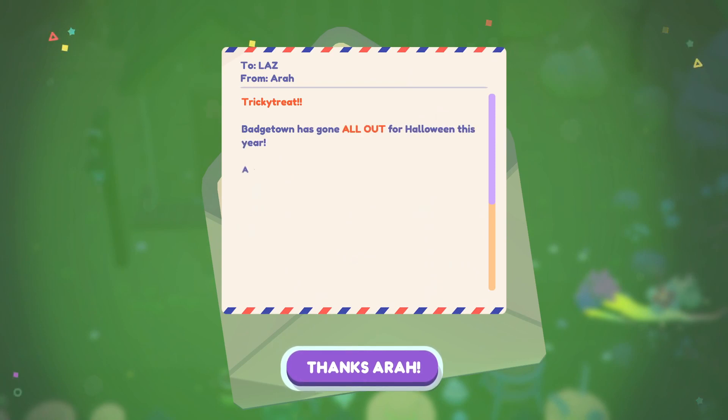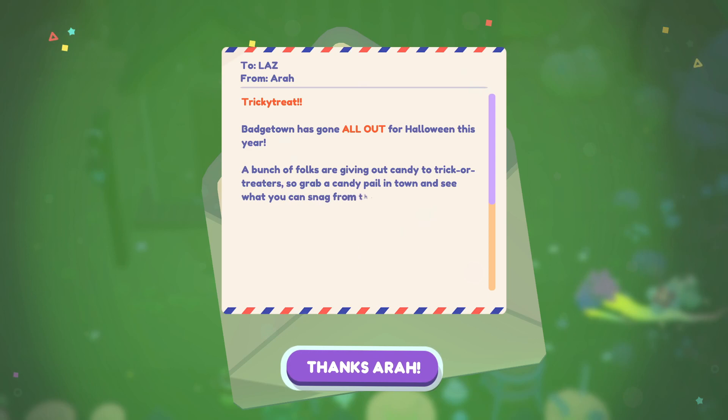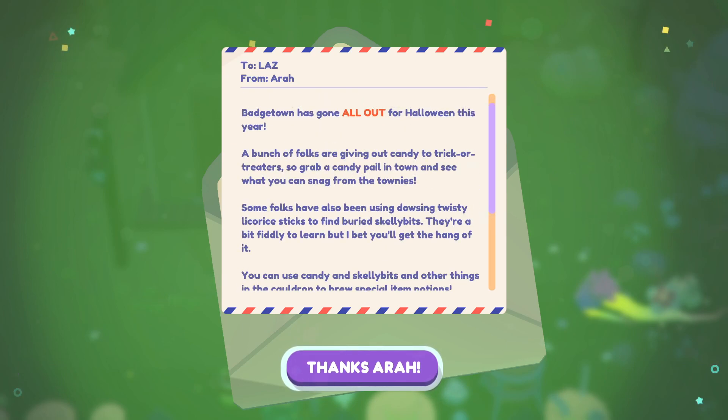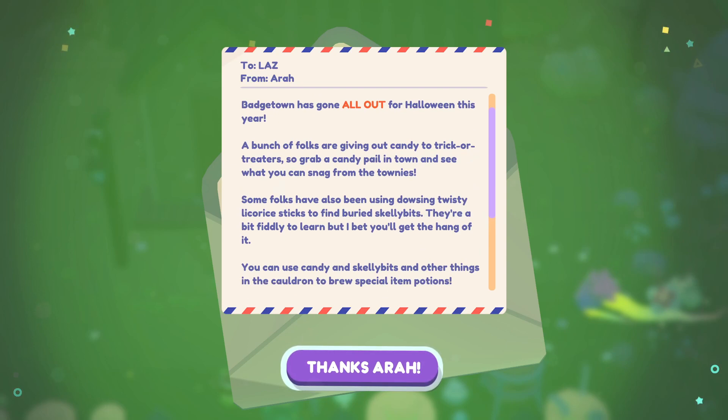Hello — from our Tricky Treat: Badgetown has gone all out for Halloween this year. A bunch of folks are giving out candy to trick-or-treaters, so grab a candy pail in town and see what you can snag for the townies. Some folks have also been using dowsing twisty licorice sticks to find berry skelly bits — they're a bit fiddly to learn but I bet you'll get the hang of it.